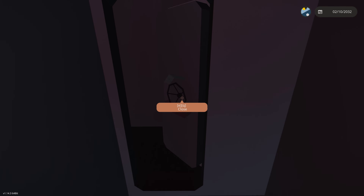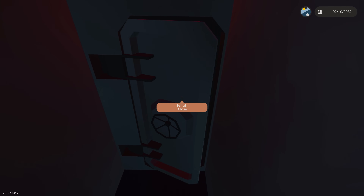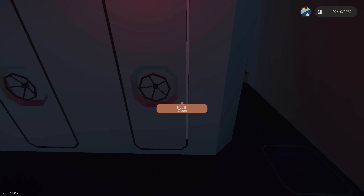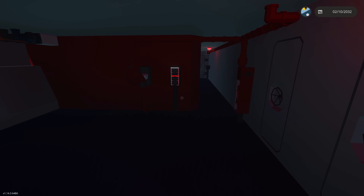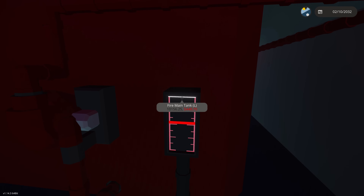We can now get down to the engineering deck from this ladder well that I created. All the main ladder wells on my ship are sealed going down below decks - the idea is if the below decks start flooding, we don't want to spread the flooding vertically, so we seal up the decks that way.